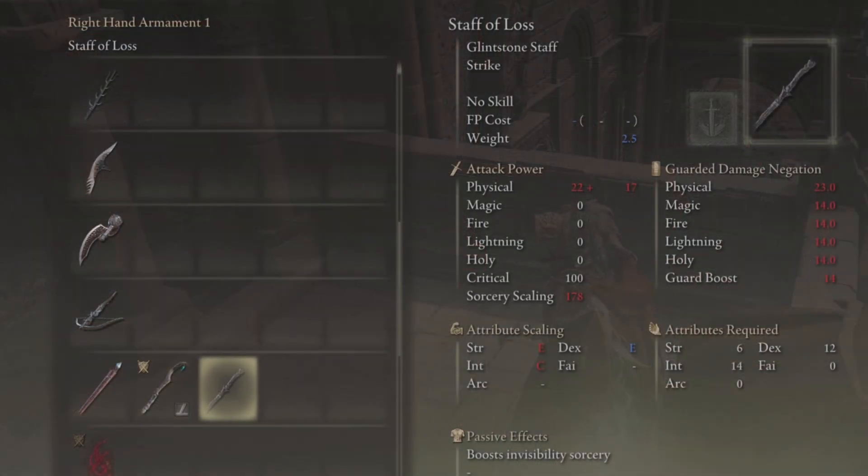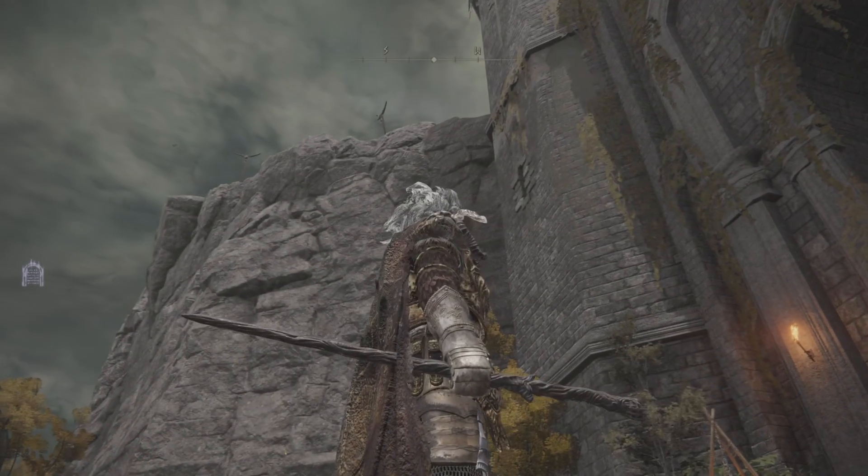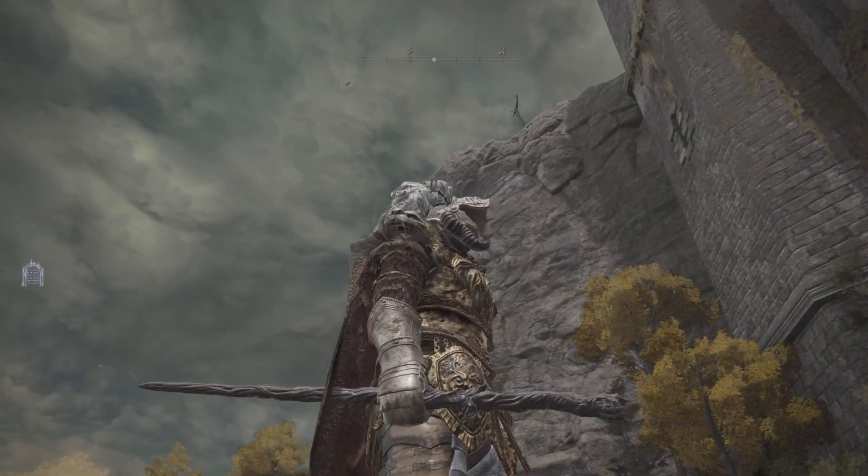The best part about this is that it boosts invisibility sorcery, and you can get this at any given time. Literally, you can start from the beginning of the game and come over here and pick this up. It reads: the staff is missing its glenstone, but casting invisibility sorceries is definitely why you want to wield this lovely staff.